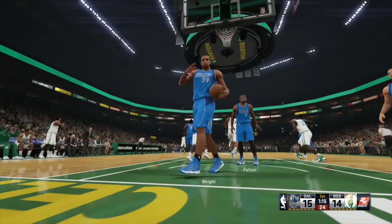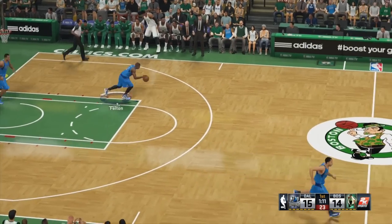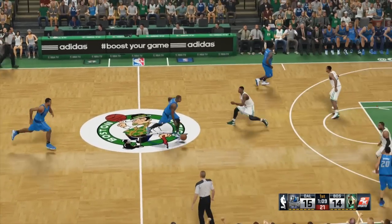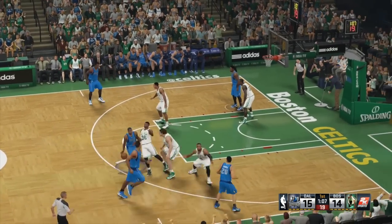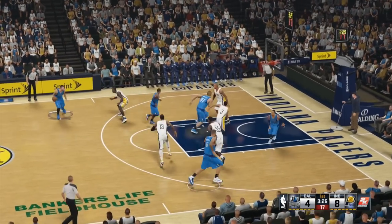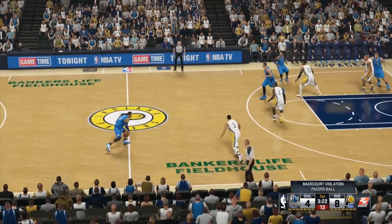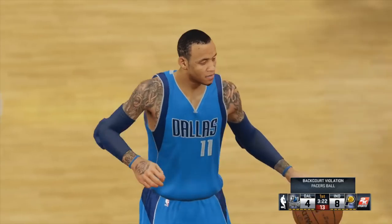It's a face scanning feature. You know how you create a player in these games? You go in, pick your face — you have all these options for your chin and your cheeks and all that. Well, in this game they've added a feature where you can scan your face via Kinect or whatever the camera is for PlayStation, and it'll put your face onto the body of your created character. It's like copy and paste your face — basically copy and paste your face.